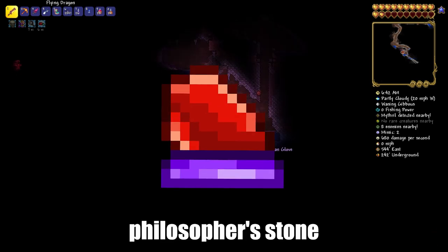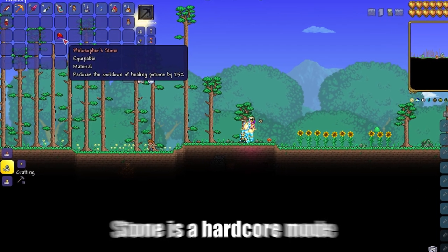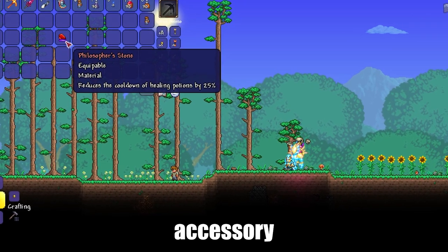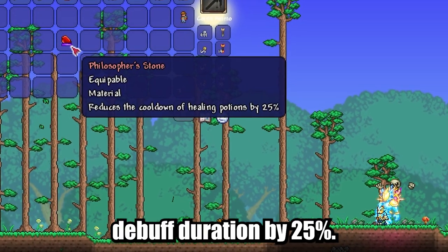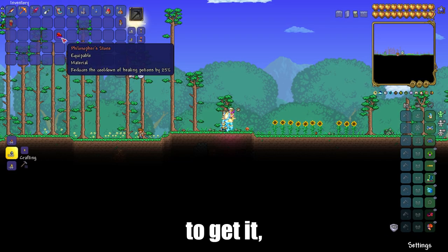I'll show you how to get the Philosopher's Stone in Terraria. The Philosopher's Stone is a hard mode accessory that reduces the Potion Sickness buff duration by 25%.